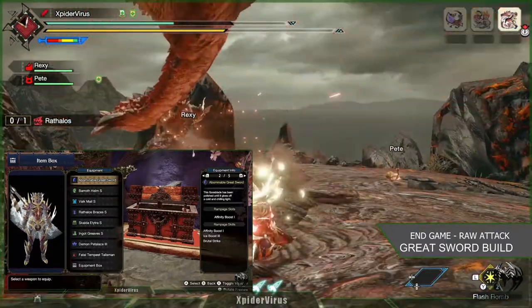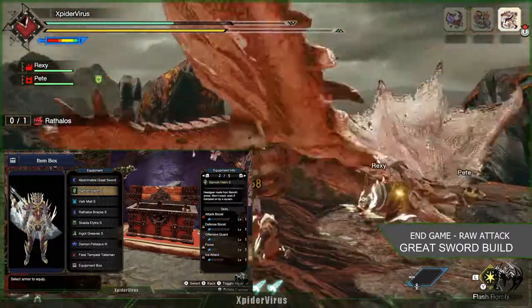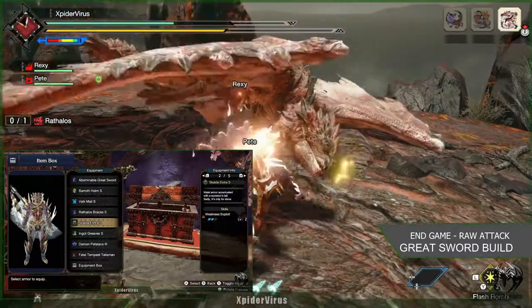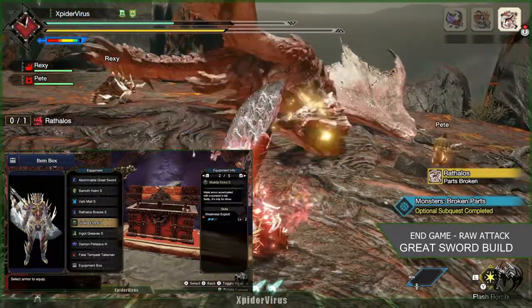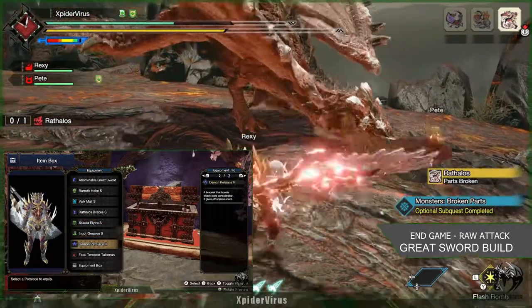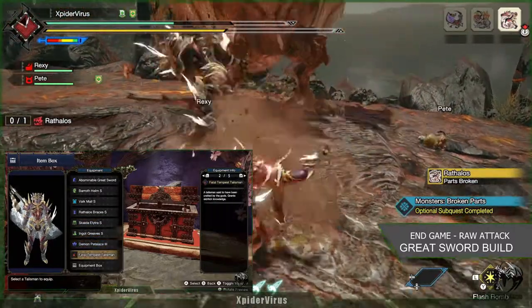I've also used Baroth Helm, Fae Mill, Ruffalo's Braces, Skalda Electra, Ignored Graves, Daemon Petalets, and Fatal Tempest Talisman.